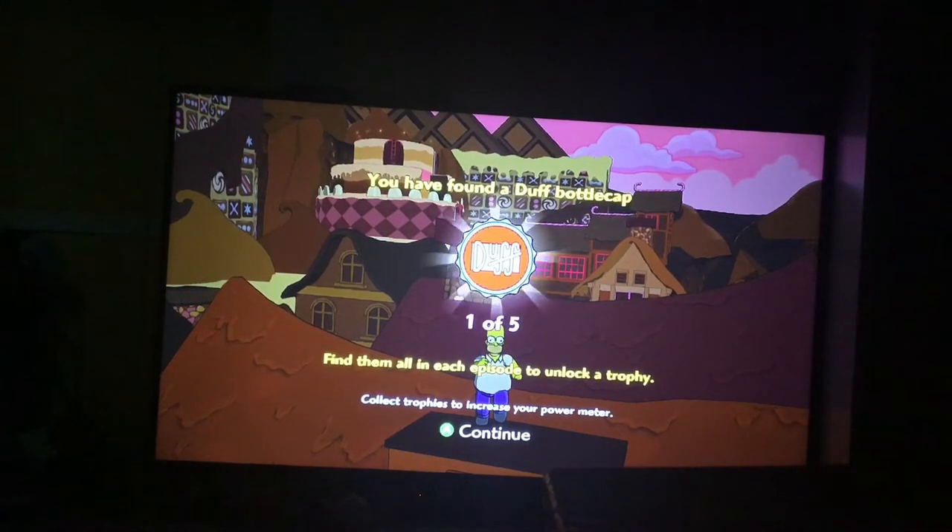Trophies match to the capacity. Basically we need 5 out of 5 duff bottle caps. We need to take it down by punching — a trophy. We need 5 out of 5 duff bottle caps on a trophy; that's how it works.